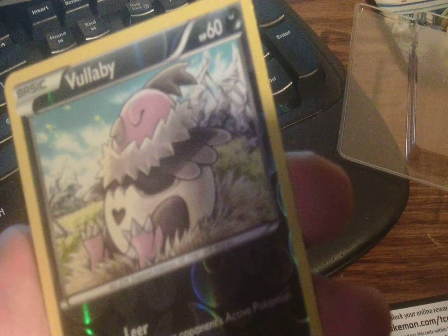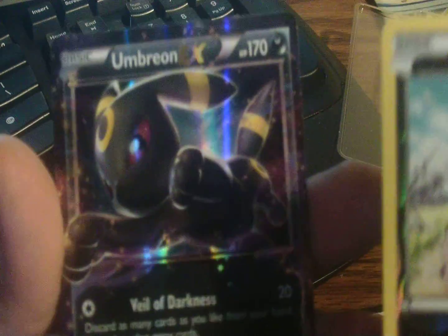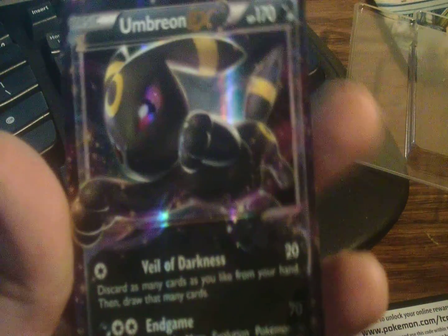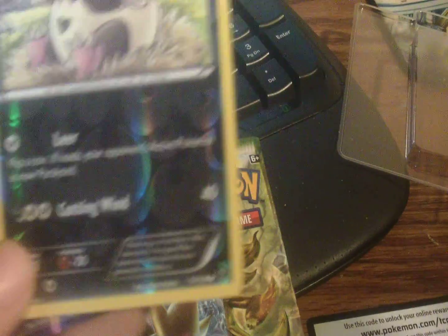A Volcanion — nice, I think I need this for the collection. And an Umbreon EX! I already have this one, so I'm going to ask Mike to see if he wants to trade it for one of his doubles. I also got the Volcanion Reverse, but that one's from my collection.